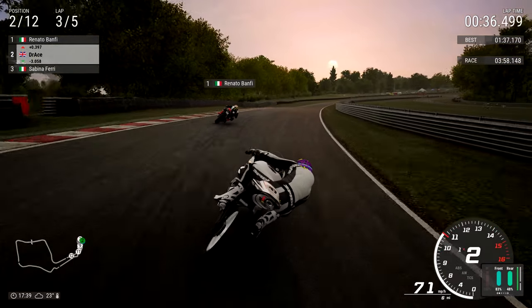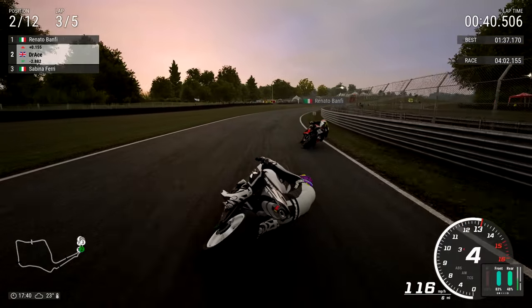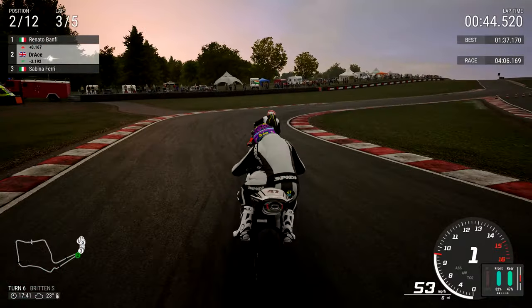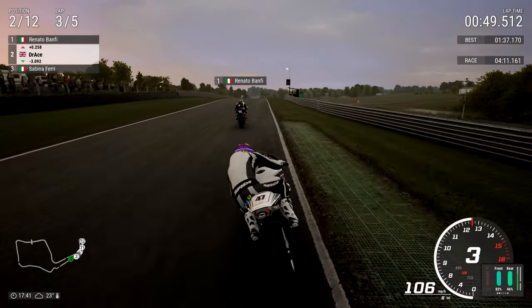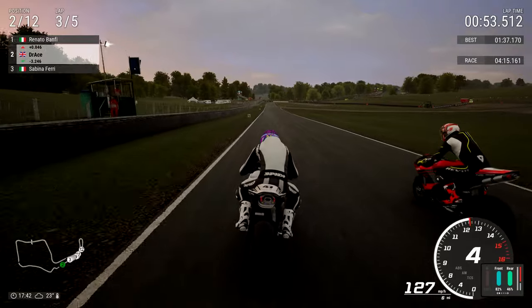I think he's also on the Honda CBR 600RR RM - sounds like a pirate or something. As we flick it right for Britons, touching the rumble strip on the inside and the outside, using a lot of speed. If you need to, just let go of the acceleration just a little bit as you go over the rise there.